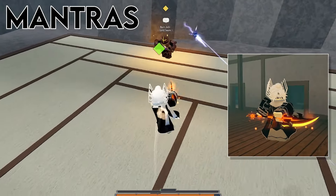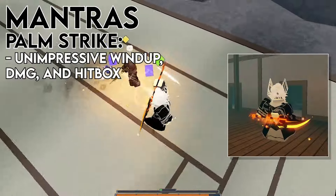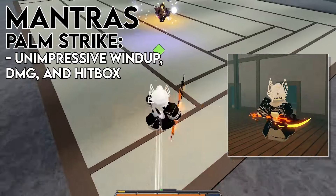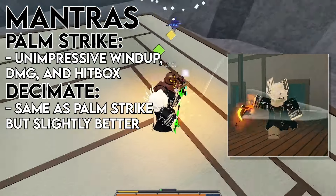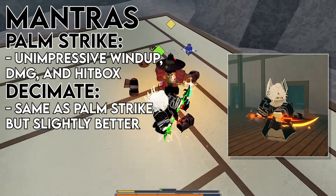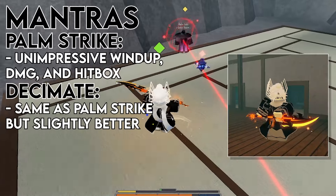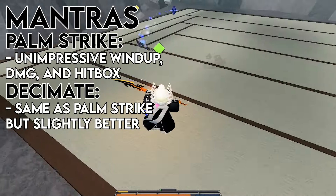Unfortunately, I also think that these mantras are super underwhelming, at least just from what we know so far, at least in their base form. Palm Strike just has a super long windup, really bad hitbox, and honestly for all of that, it does like no damage as well. So I really don't understand why you would ever use this mantra - it's just bad all around. And Decimate, honestly, I think it suffers from the same problem. It's just mediocre windup and damage, nothing crazy, especially compared to other oaths like Jet Striker, which has really good mantras like Jet Kick and Fake Strike. Or even the no-requirement oaths like Dawnwalker, having Radiant Kick, which is still pretty good. Super underwhelming mantras, and they also have a pretty long cooldown as well, which doesn't help either.